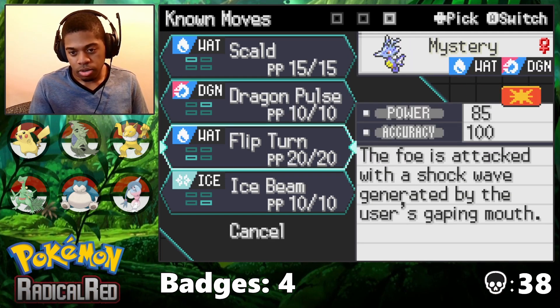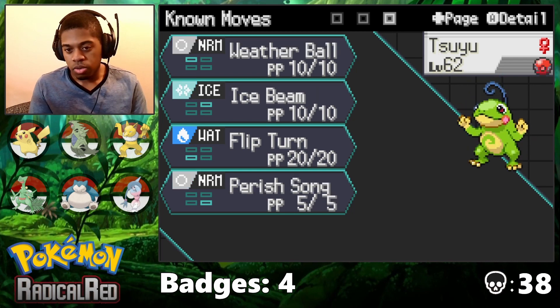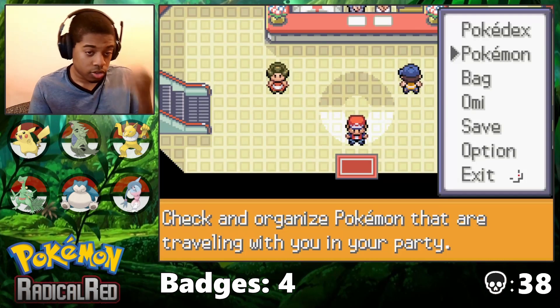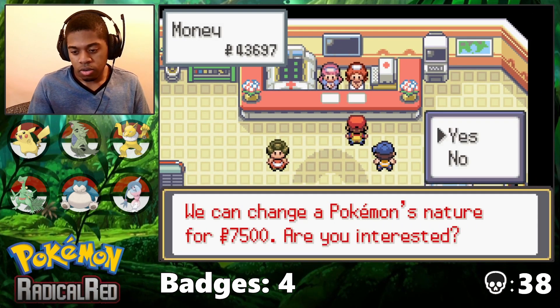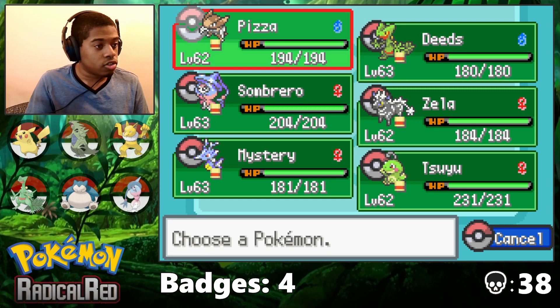We also have a Swift Swim Kingdra, pretty self-explanatory, with decent moves. Then the Politoed with Weather Ball, Ice Beam, Flip Turn, and Perish Song to deal with any problems, because Perish Song is always useful. Anyway, let me go back to changing everything's natures, and I need to get some money so I can max everything's IVs. I will be right back.